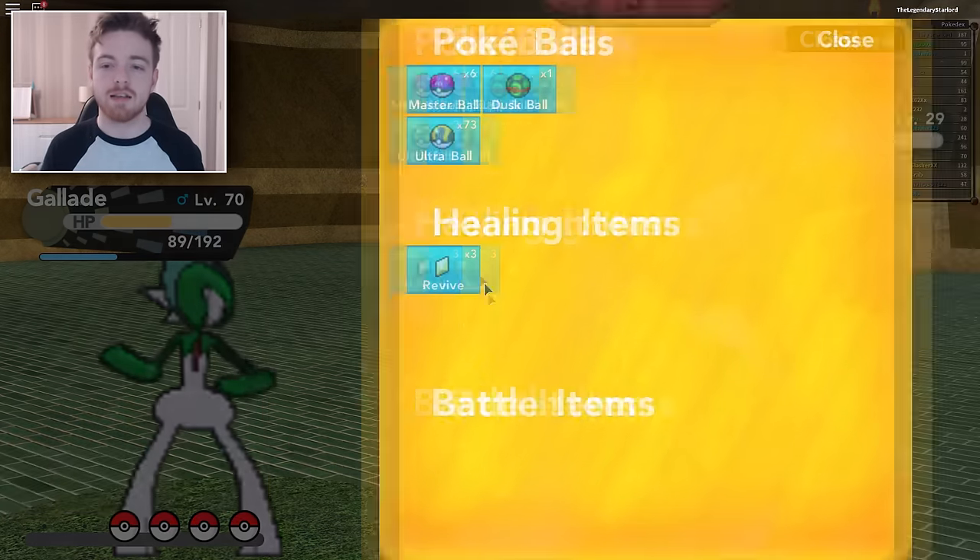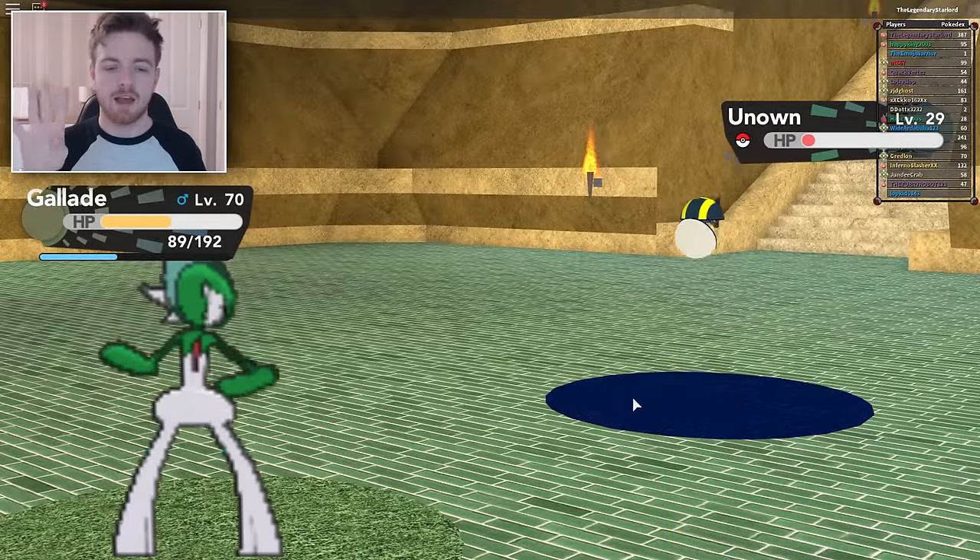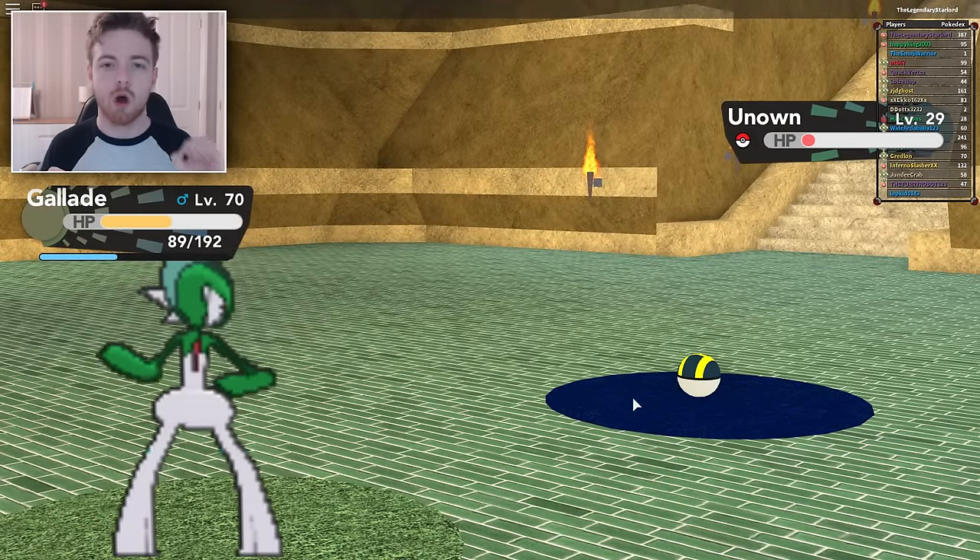After you've got that, you then need to go and get four Unknowns, and these Unknowns must be the letters O, P, E, and N — so 'OPEN' basically.